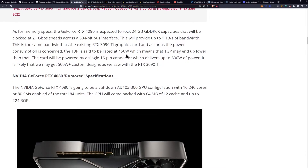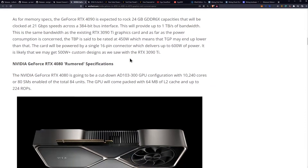The total board power will be at 450 watts, which means the TGP may end up lower than that. The card will be powered by a single 16-pin connector that can deliver up to 600 watts of power, and it is likely that we may get 500-watt custom designs. If you haven't checked out the Gamers Nexus video on power consumption with the 3000 series, it's pretty bad — and I think it's going to get worse with the 4000 series. A lot of people are using this as an excuse to blame AMD, but I'm not so sure AMD actually has the same problem.